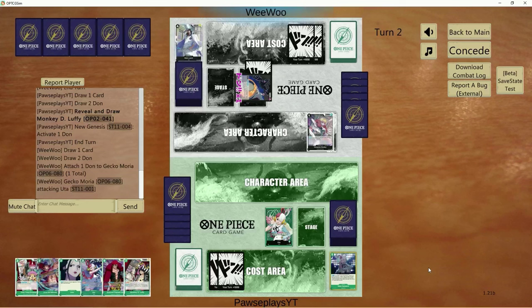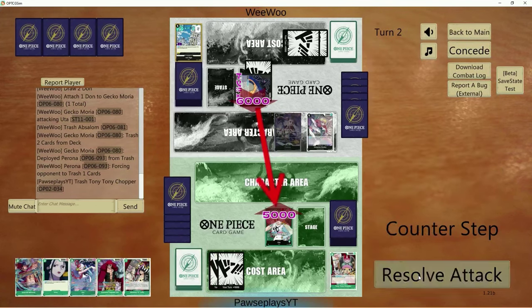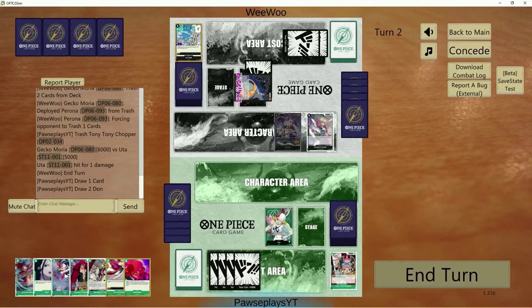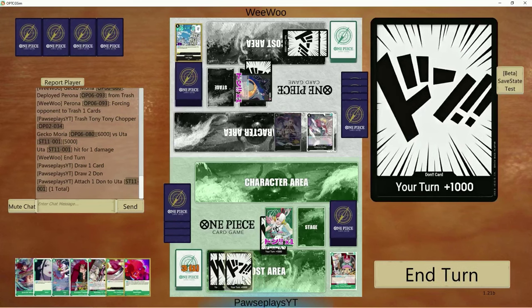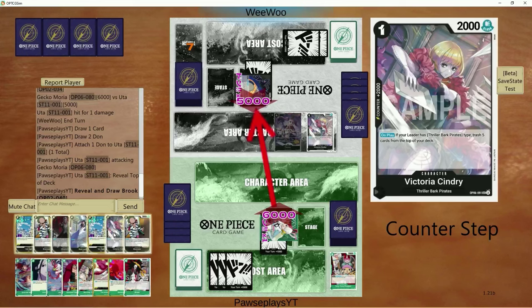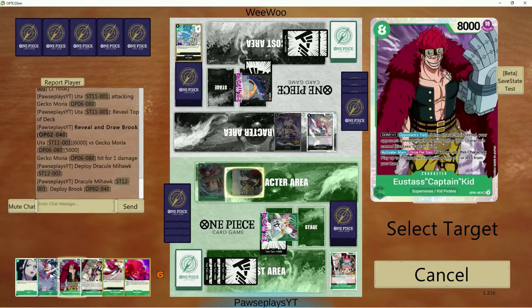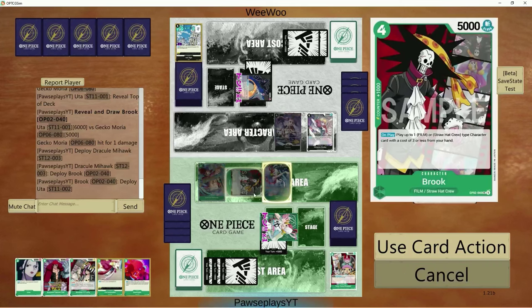We have Mihawk in hand, but we don't have a Brook or a Zoro. He'll probably play the Perona from trash, so I'll have to discard a card. We'll get rid of a 2k and take the hit. There's an I'm Invincible, which is nice. Let's go 6 to face with 3 Don left to play with. We get a Brook — if you Mihawk into Brook and into Uta, that's 3 Don for 3 bodies on board, which is pretty insane. We could also discard a card to re-stand the Brook with our Uta effect, which is kind of nutty.